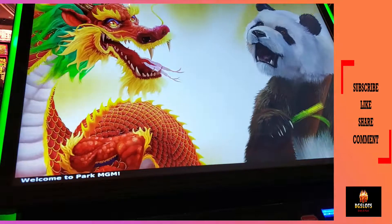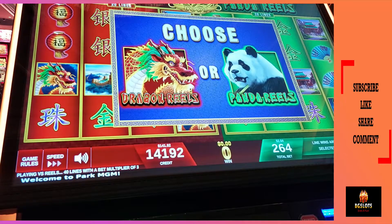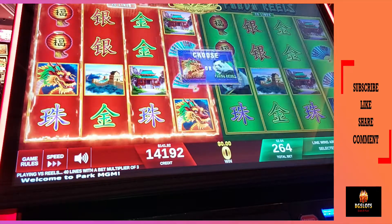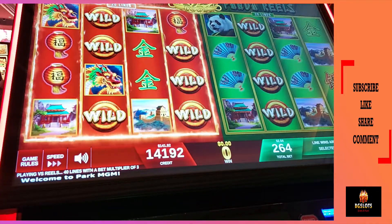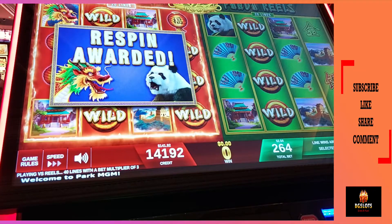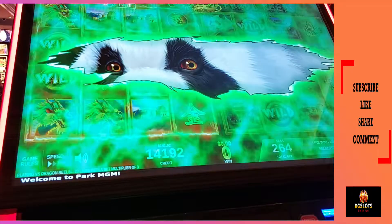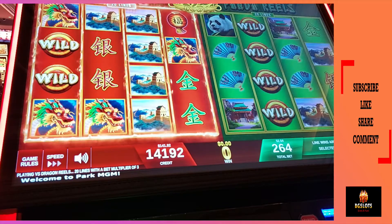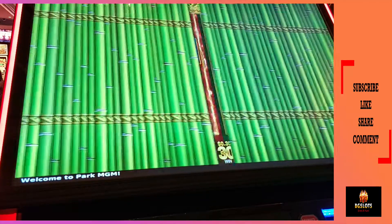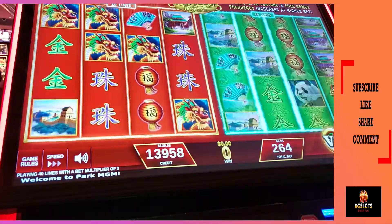Here we go. Dragon vs. panda — I think I'll choose the dragon this time. Come on, dragon. Looks like a draw. It was a draw. Come on, dragon. Oh, it was a panda. The panda went through. I won 30 cents because I chose the wrong animal. Again.